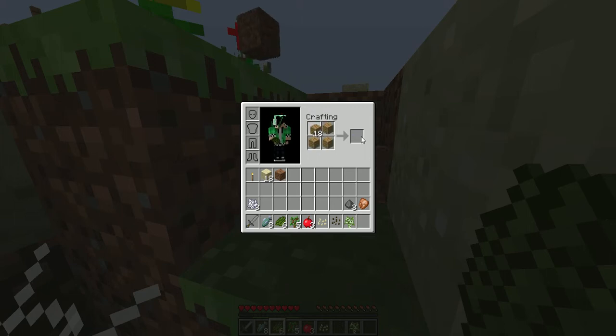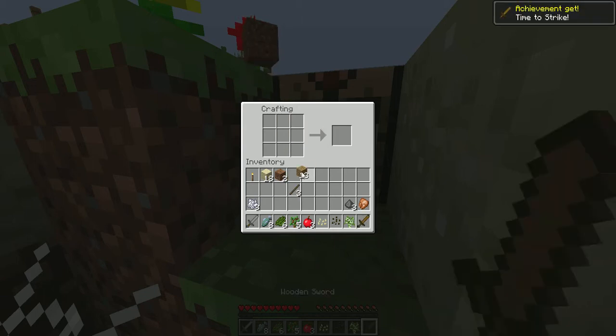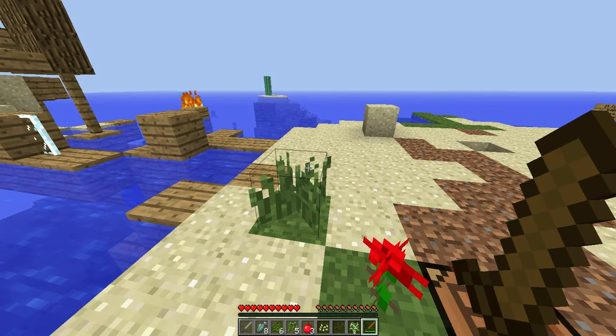Let's make a crafting bench. There we go. Make a wooden sword. There we go. How can you make that into wood?